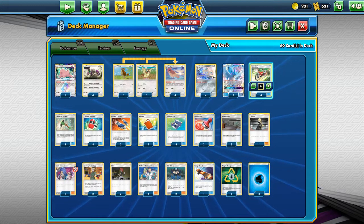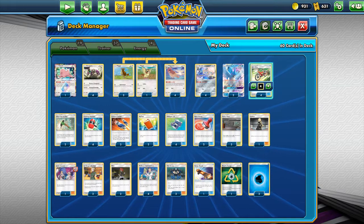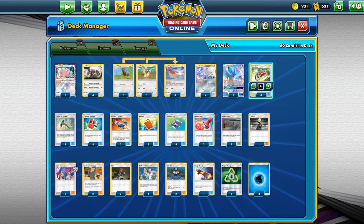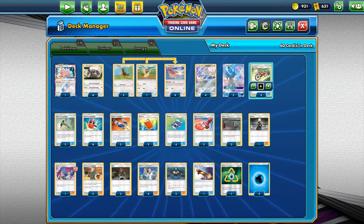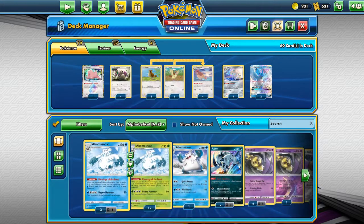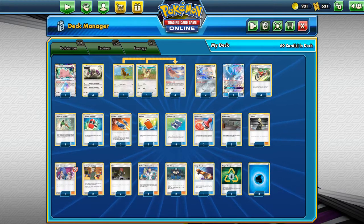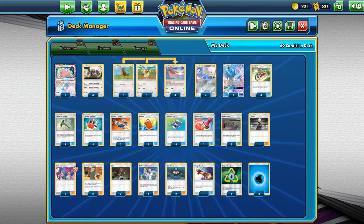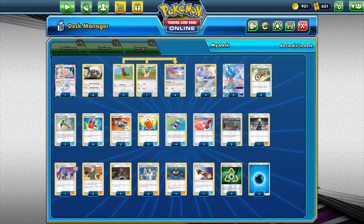So when you face this deck, just attack, attack, attack and play around with your energies. I'll showcase more in the next video. If they get you into a perfect lock, it's likely best for you to just scoop that game — I'll show you exactly how that works in the next video.